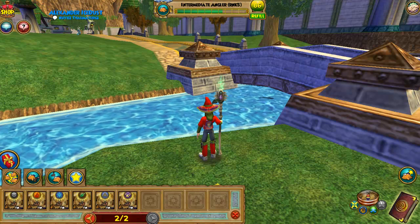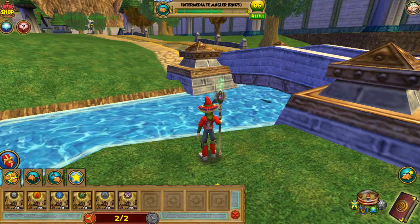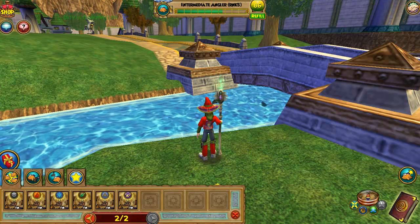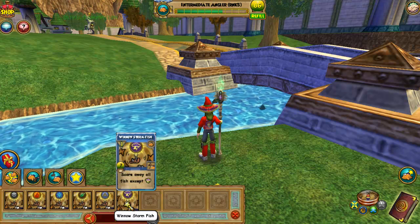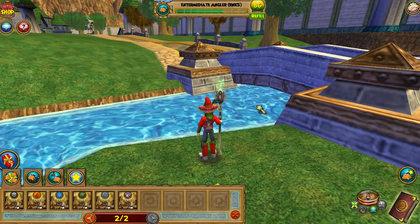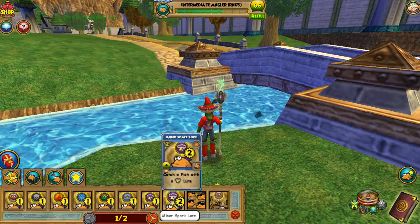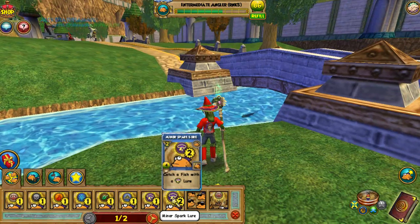What's going on everybody, I'm Alex and today I'm going to be catching the new Halloween fish that has arrived in the spiral. I used the wind storm fish spell to get rid of all the other fish except storm, so one fish is left over here. I'm assuming that's the fish we need, so I'm going to go ahead and use a rank 2 storm spell to catch this fish.